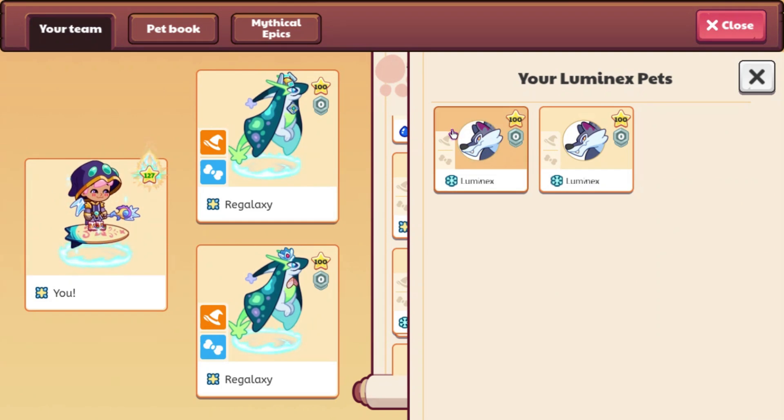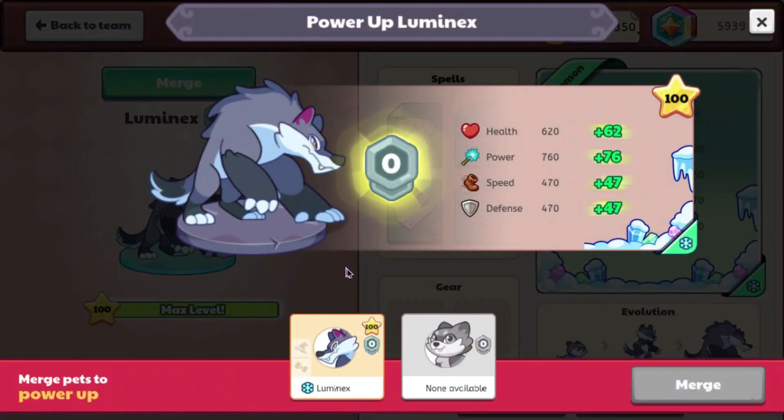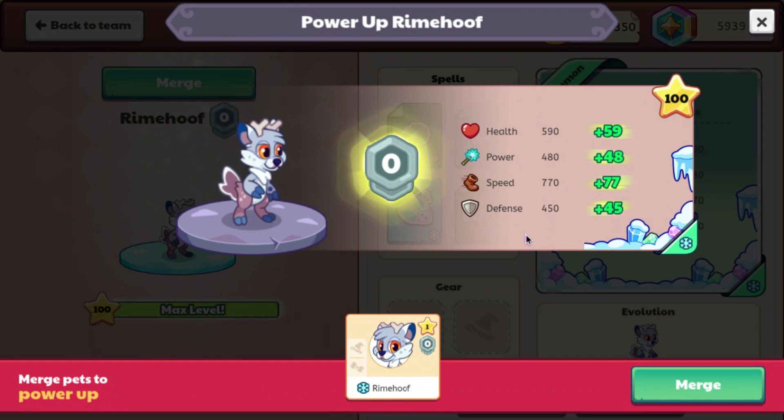We can go ahead and try it out with Luminex, I guess, because I don't really care about my Luminexes. For some pets I guess you need to have two of the things, which is a little weird. I guess Rimehoof is probably going to be our best bet here, since it's flashing — I guess if it's flashing, that means you can do it right now. So let's go ahead and merge this.